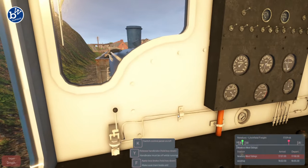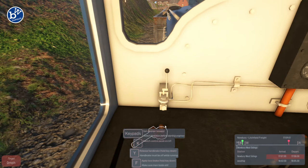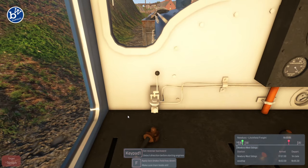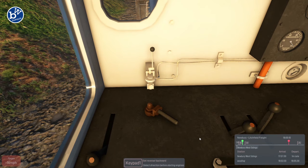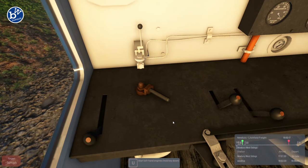Well, that's a fair time to actually start. Right, here we are. Let's switch on the panel. At least the handbrake — where's the handbrake? Much easier doing it that way. Apply loco brake. Just hold down the key, set reverser.